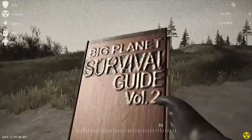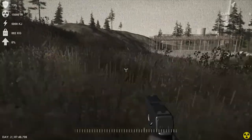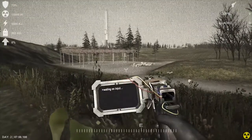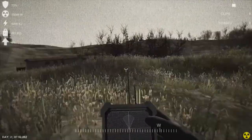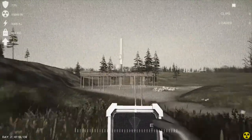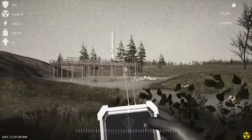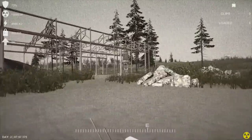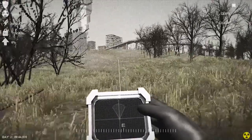Now I want to get some more ammo for my guns, because now that we have a permanent settlement some robots are gonna come looking for us. We could scavenge for ammo, or we could go investigate that tower — it seems cool. There's our little harvester. We'll go investigate the tower, but first let's heal ourselves up.